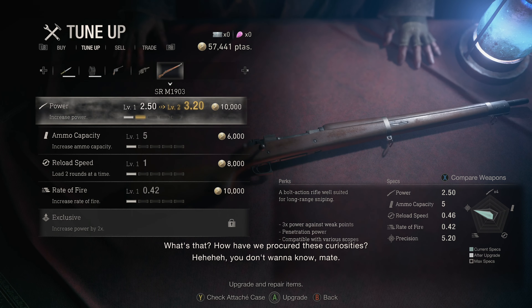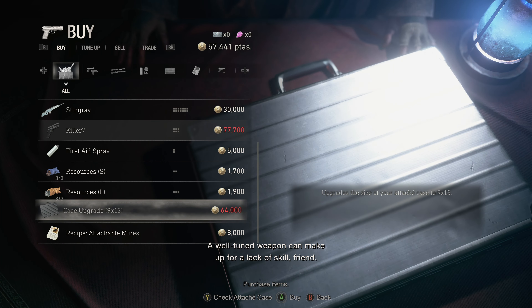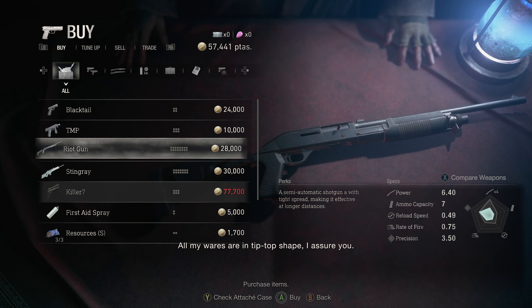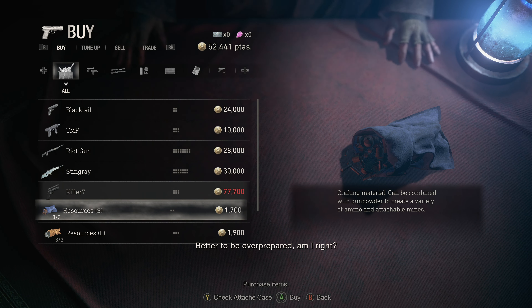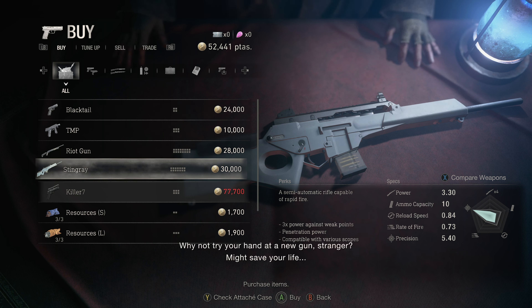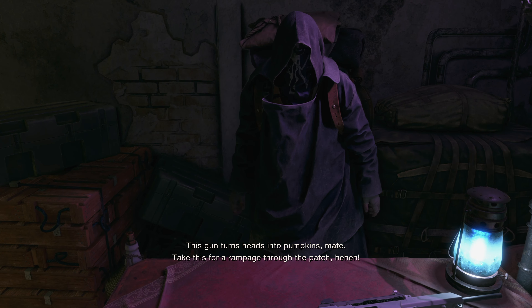Do we have anything we need to spend money on? Oh, the bigger case, at some point we need to grab. I almost hate doing it, but I'm going to grab a first aid spray. Oh, that's the new weapon. Semi-automatic rifle capable of rapid fire. Three times power against weak points.